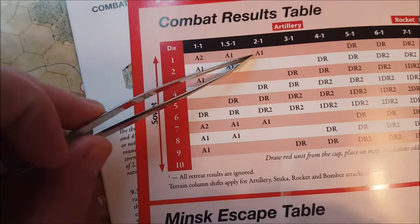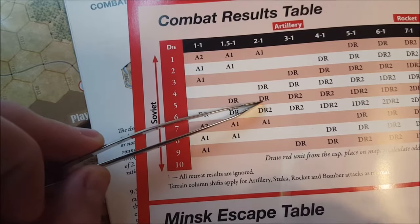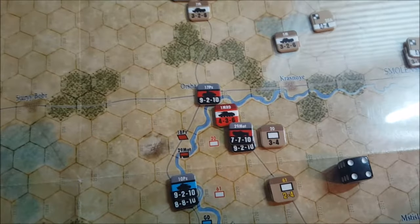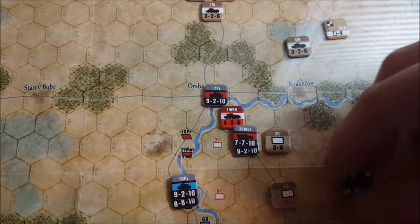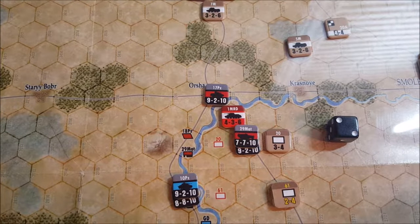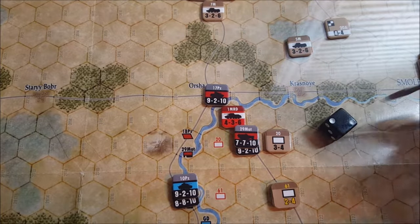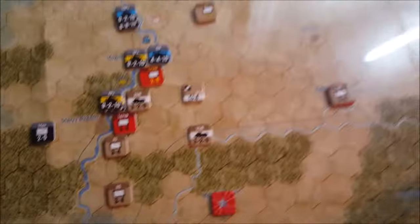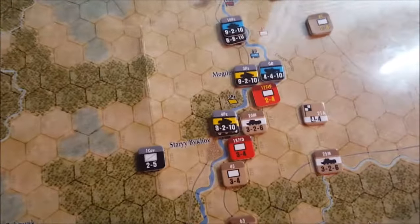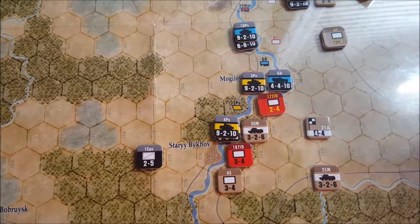We're going to be rolling on a two to one and hoping we don't roll a one. If we can roll a four, five, or six, we can get this guy to retreat and perhaps take a step loss while doing it. We roll a two — unfortunately on a two to one, a two result means nothing happens. We tried. Could we have used a Stuka unit there? Sure, but it is what it is.